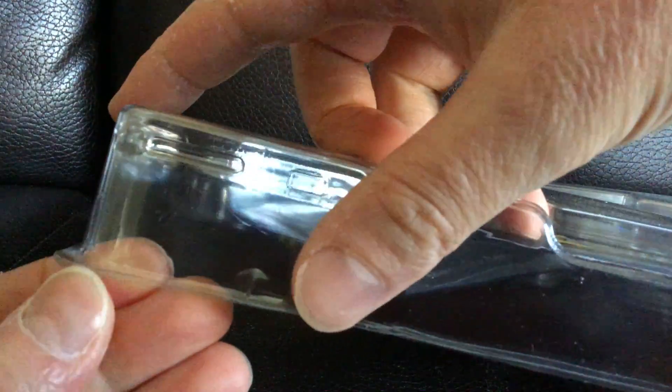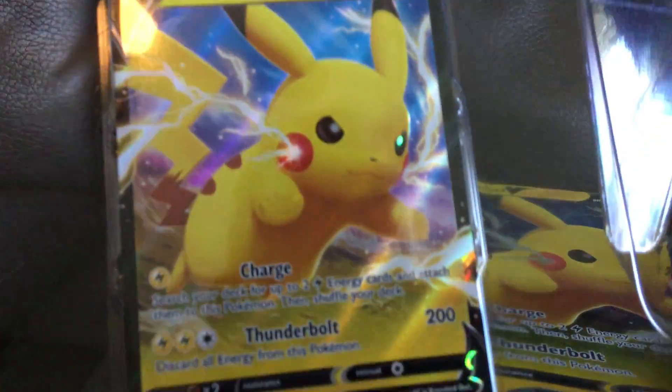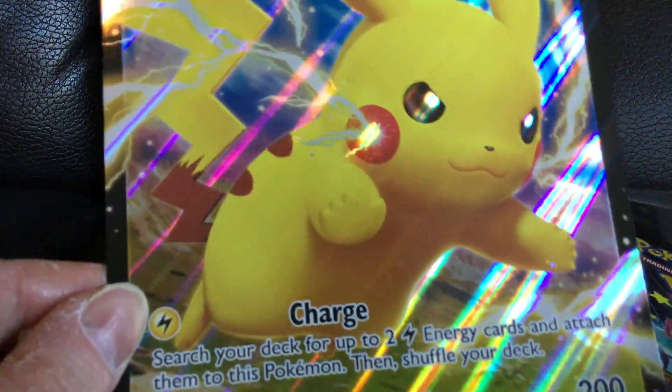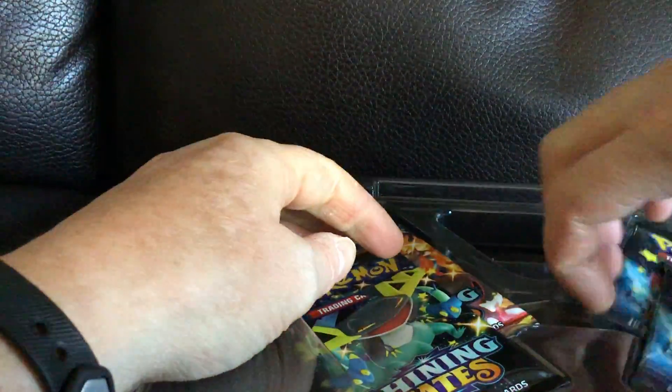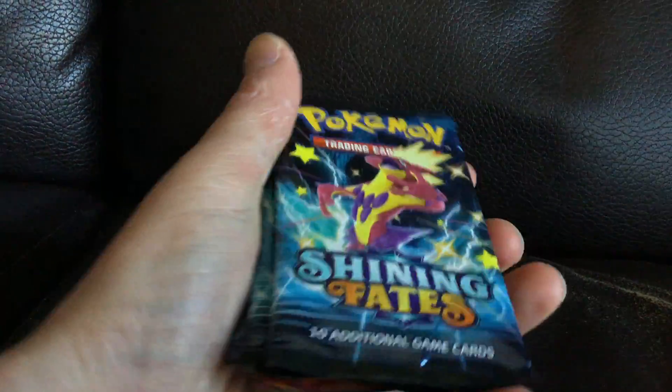These things are always tough to open, that's for sure. I got it. Alright, there's your Pikachu V and the Jumbo Pikachu. I'll put this over there and we'll grab our packs. Let's get to it — four packs. Let's see if we get something nice.